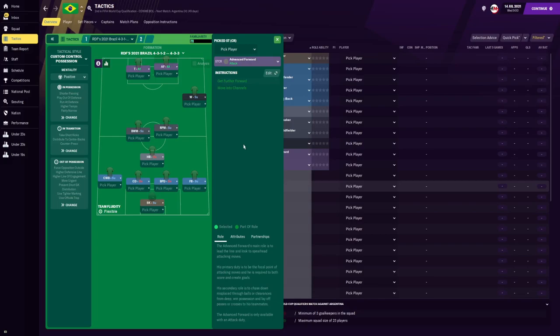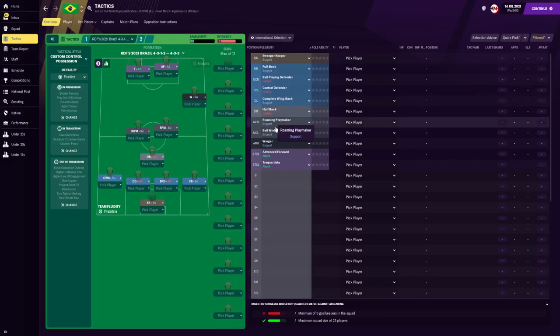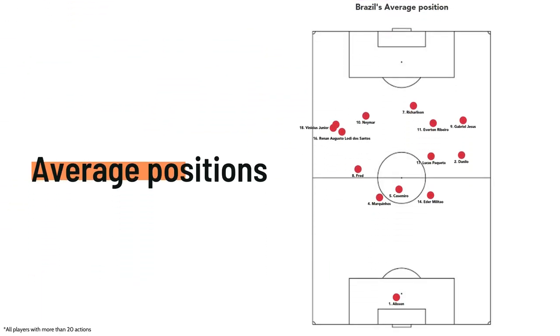Lastly up front, the main goalscorer is going to be the advanced forward — someone that's not going to be too involved in the build-up play, and naturally he's going to get further forward in behind the defence and also move into the channels. So that there is the Brazil team instructions and the player roles and instructions. If you are wondering why I am using this shape, I am going to pop up an average position of how Brazil did shape up against Venezuela. But now we are going to check the results in the Copa America.